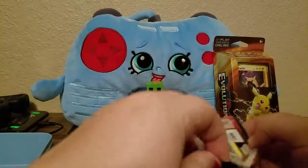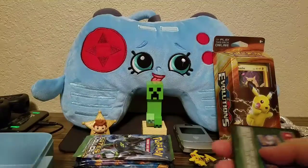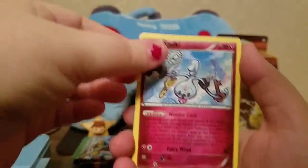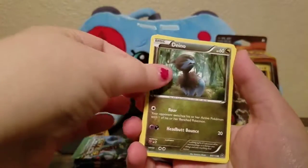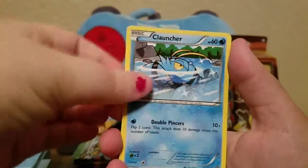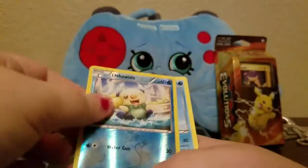I don't have any scissors on standby today. The code cards are upside down. So we have Klefki, Captivating Pokepuff, Flaffy, Dino, Chimchar, Rufflet, Shellos, Clauncher, Reverse Oshawott, and a regular rare Samurott.